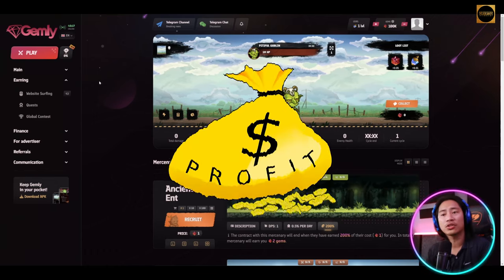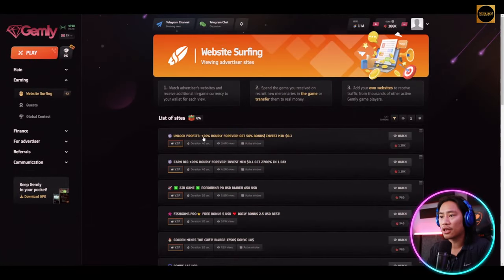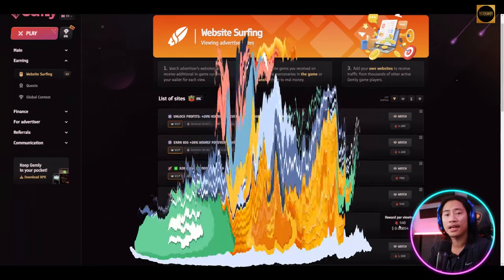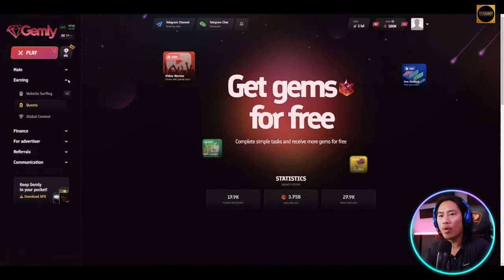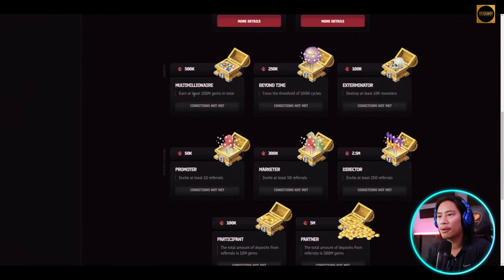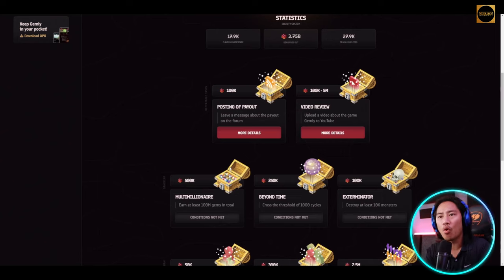You can also earn extra by watching ads — unlike profits, plus 20% hourly forever, get a 50% bonus, invest minimum 0.1 — click watch to receive rewards. You can also earn more by completing quests. For example, the multi-million quest requires earning at least 100 million gems in total and rewards you with 500,000 gems. There are a lot of quests you can fulfill to get more gems.